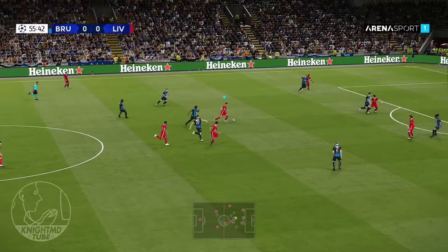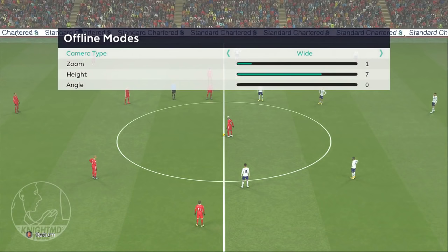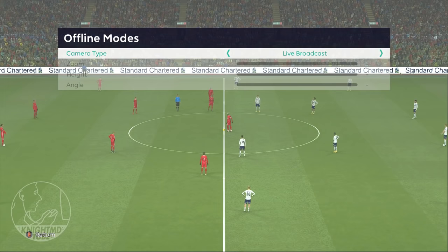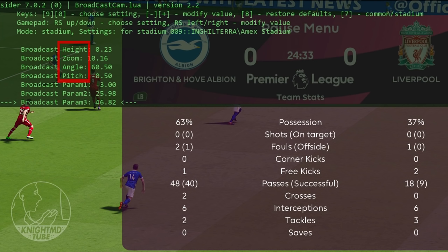Console gamers have all the right to be angry at me, because there is no reason this should be exclusive to the PC version, and I have no idea why the broadcast camera is uneditable in the game. Using Juice and Nisa's tool, not only can you change the height, zoom level, pitch, and angle of the broadcast camera, but you can actually make that setting specific to each stadium so you don't have to manually change it every game.